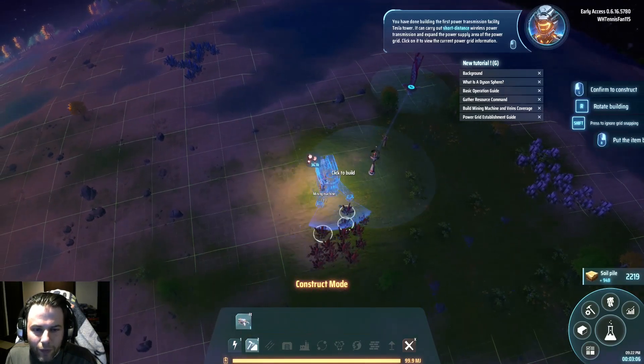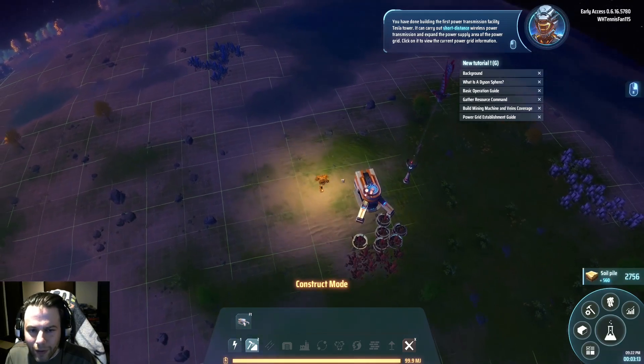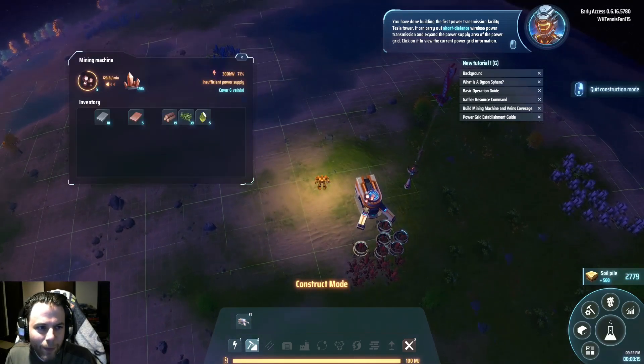Use the Tesla tower to extend the area of the power grid. I think I'll start with more power to kind of power my mining machine. You have done building the first power transmission facility — Tesla tower. I'm going to try to get six of these nodes on here. It carries out short distance wireless power transmission, and now it's going to start mining.